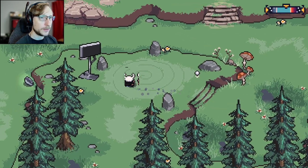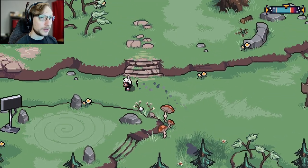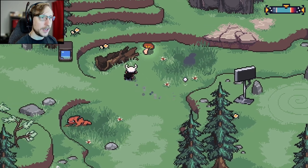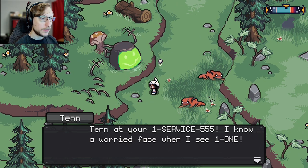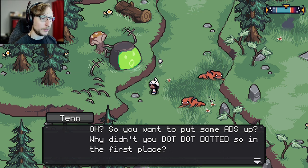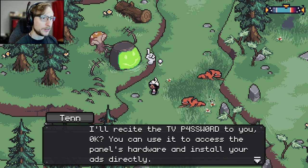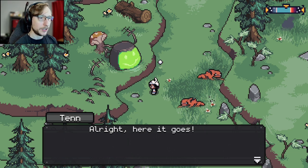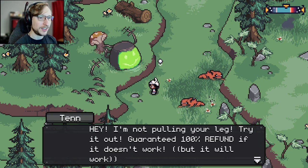Is this a TV pole? An ad expert? Is it this dude down here — 'ad expert'? 'Oh, so you want to put some ads up? Since I like you, I'll let you in on a little secret: I'll recite the TV password to you. You can use it to access the panel's hardware and install your ads directly. Here it goes — password: wifi password. I'm not pulling your leg, try it out. Guaranteed 100% refund if it doesn't work.'